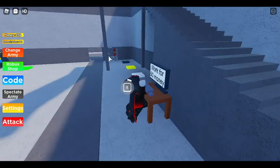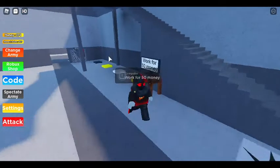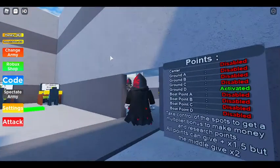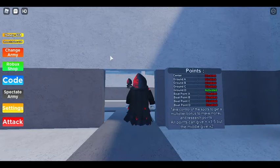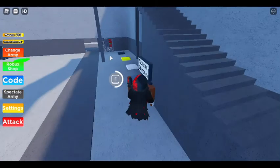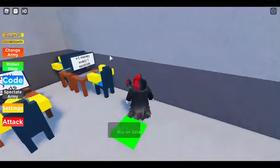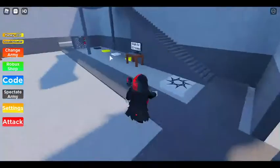There's 50 money, and there's 50 money. Ground deactivated — take control of the spots to get and multiply burners to make money and research points. All points give 1.5x but the middle gives times two. Oh that's nice — so if we take all of them we've got a ton of stuff. We can get that, and that, and that — that should be all right now.